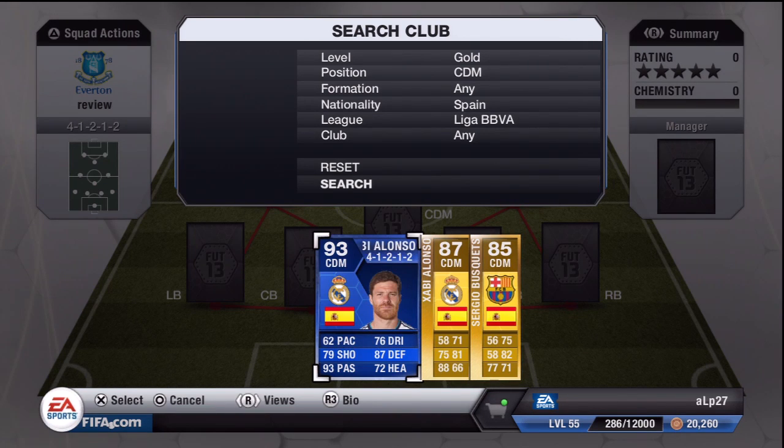So there he is guys in all his glory. Big standout stats: 93 passing, 87 defence, 72 heading, 76 dribbling, 62 pace and 79 shot. That is the card guys, playing him in a 4-1-2-1-2 formation at centre defensive mid.